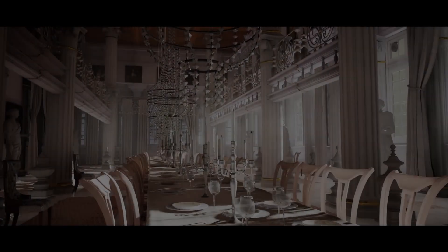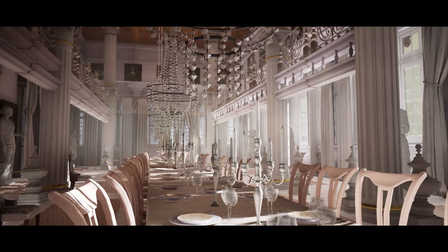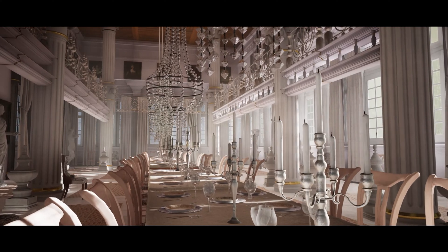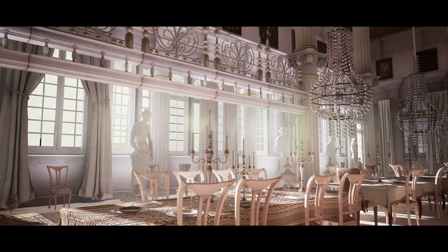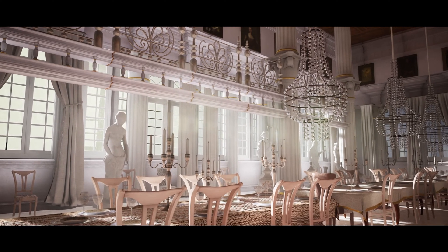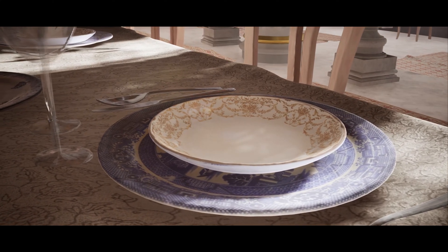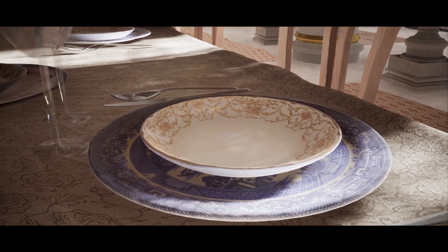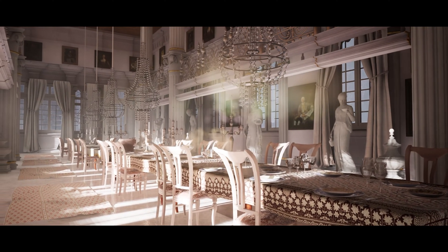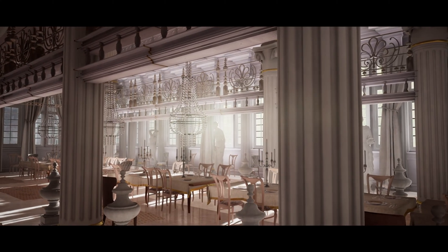Next up we've got the Palace Hall, a palace hall with a Victorian vibe. It features windows, walls, details, pillars, dinnerware, glasses, tables, tablecloths, carpet, and curtains. There are two levels included: a demo level and an overview level. There are 48 unique meshes all with engine generated collision and LODs. There are six master materials and 41 instances with 83 textures, all of which are 4K.